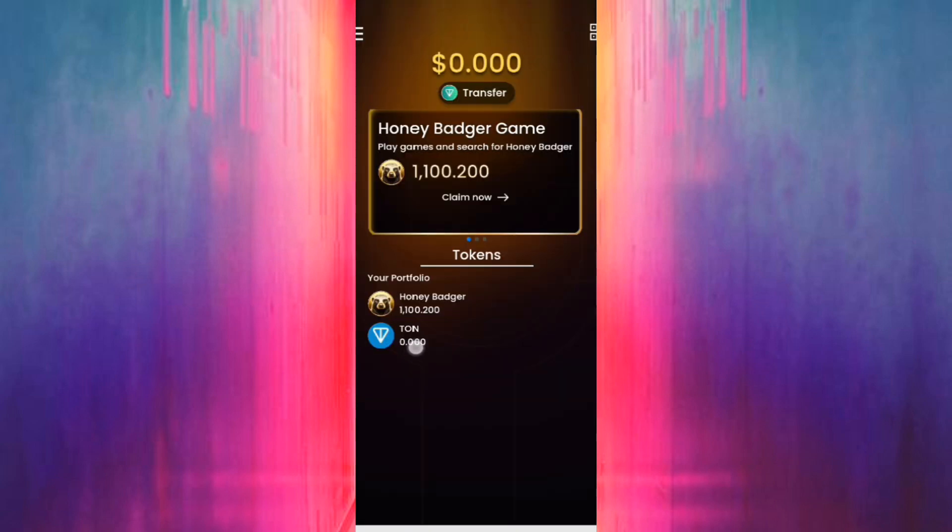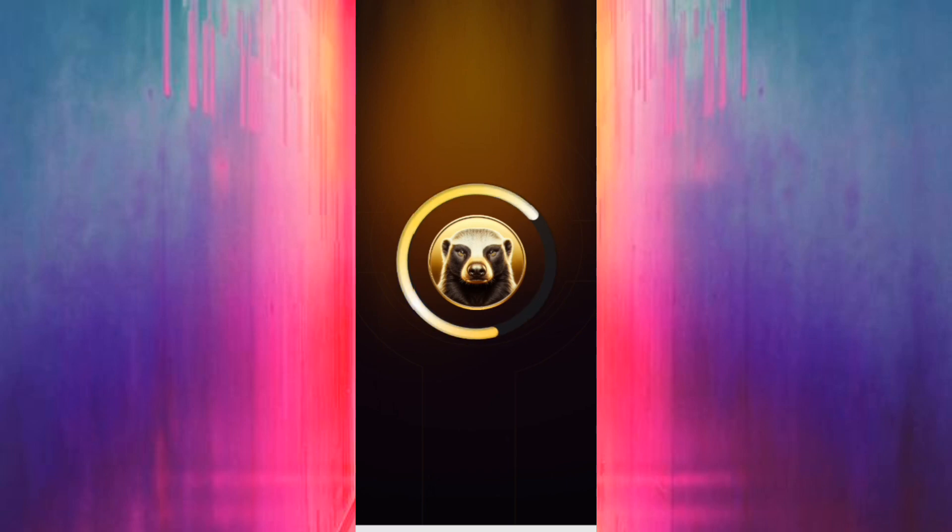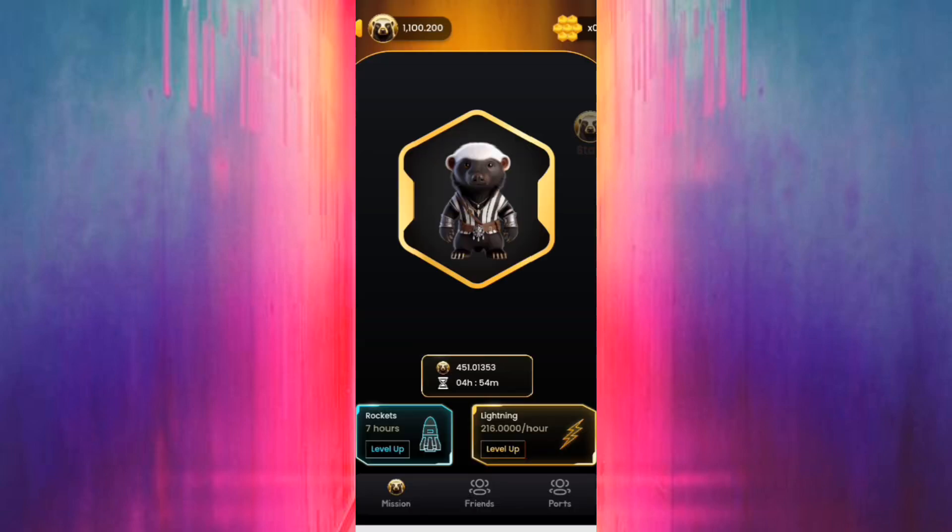That's all — this is how it works in this bot. Very simple and very easy. Just claim every now and then, upgrade your level, upgrade your mining coins per hour. Then go to transfer and transfer your coins from honey to TON coin. That's all, that's how it works. Now we go to show you other mining bots.